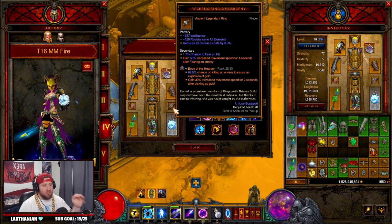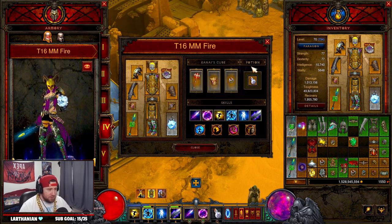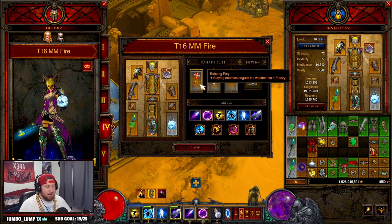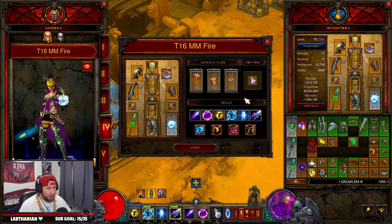For rings and neck: the Legacy of Dreams gem of course for double damage, Rechel's Ring of Larceny for increased speed — that's on almost everything I build for T16 — with Boon of the Hoarder, and Convention of Elements for the elemental bonus, plus Simplicity's Strength for increased damage with primary skills. In the Cube we have Echoing Fury for increased movement speed and attack speed, Arm Guards for increased speed, and Halo to help with defense from Storm Armor.